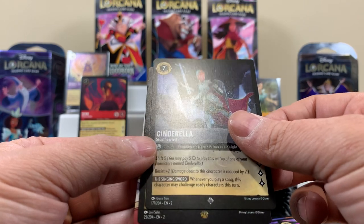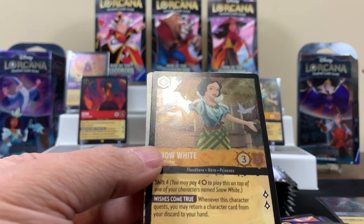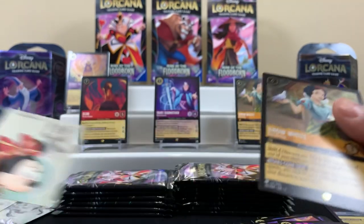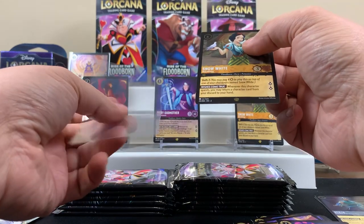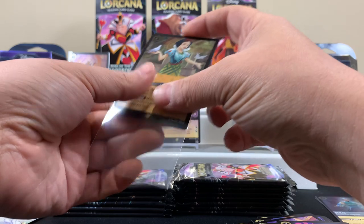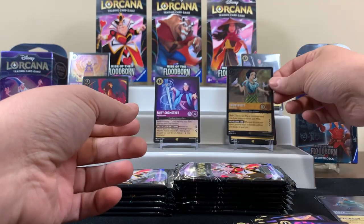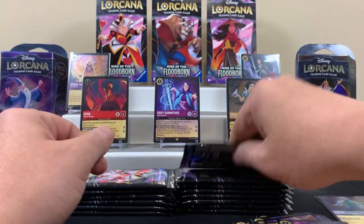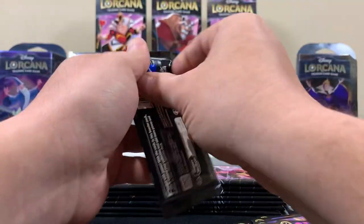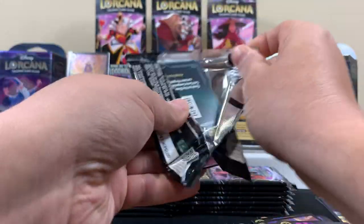A legendary foil Snow White! Look at that — that's awesome! So you sleeve that one, I'll sleeve this one. Now we're making up ground — now we're doing all right. That's pretty nice — a legendary foil. We're gonna put this right there. Yeah, how's that? Good. Queen pack next. Yeah, we're doing all right so far.